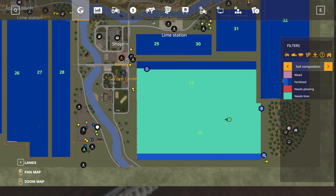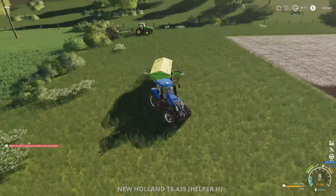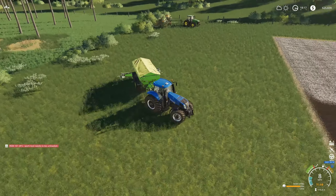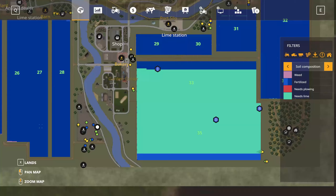The T8 is spreading down some lime because the field needs lime before replanting. When the John Deere gets ready to replant with some cotton pretty soon, this will be pretty much all set — except I'll probably have to weed it first thing tomorrow morning.